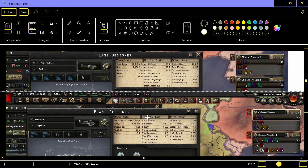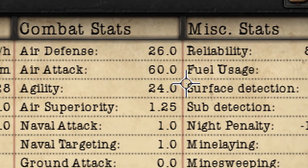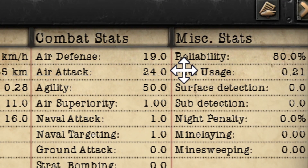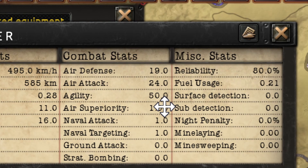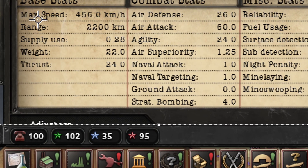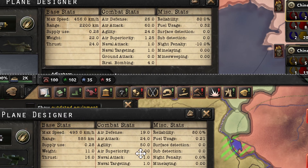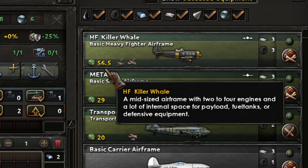Here we have the two metas side by side. My template has a brutal level of damage — 60 — so against bombers it will massacre them much better than fighters. A big defense of 26, decent defense. The meta fighter has 19 defense and 24 attack. The strong point of the small fighter is the agility: 50 versus 24. The speed is almost the same, so it's not going to be a big impact, but the big impact is going to be given by the agility. The cost is a little bit cheaper: 29 for the meta versus 56.5.